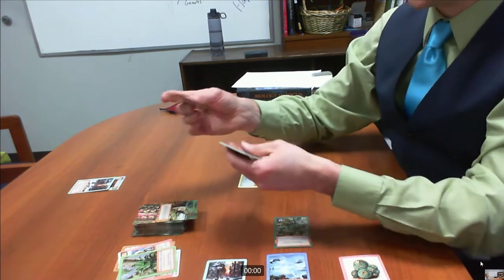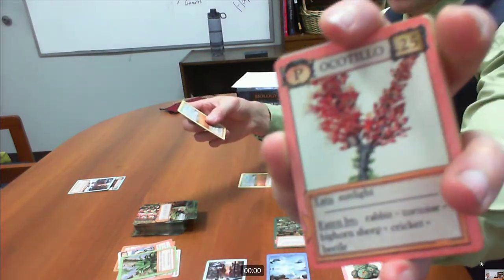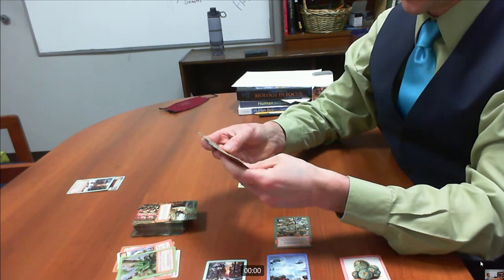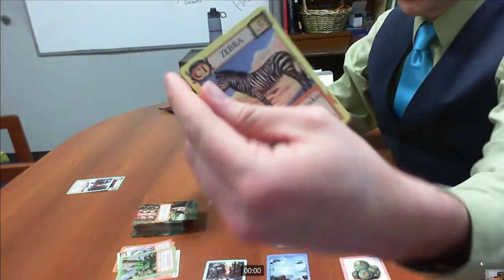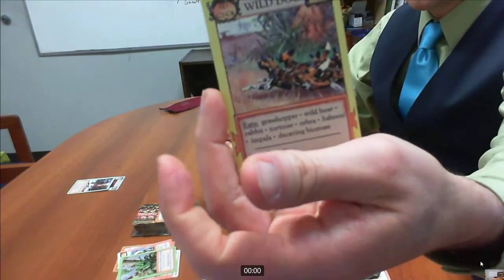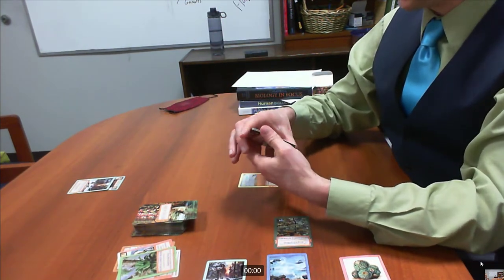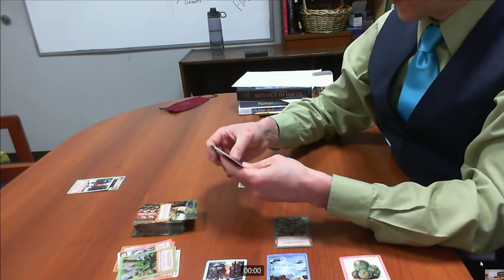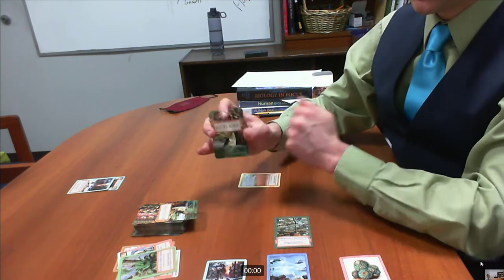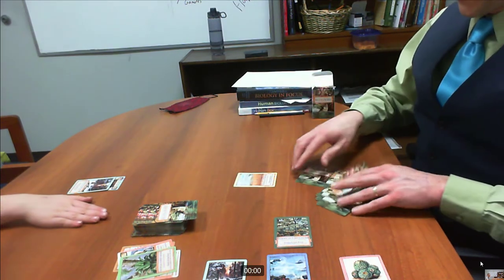It moves over to my turn — I'll draw two. I got another grassland biome, which is useless. I have a producer but it's the wrong biome. I don't have any producers: I have a zebra, but what's that zebra going to eat? I have a wild dog to eat my zebra, but without grass I've got nothing. I ask Sam: do you have any producers for the grassland biome? He doesn't, so I can't play any cards this turn.